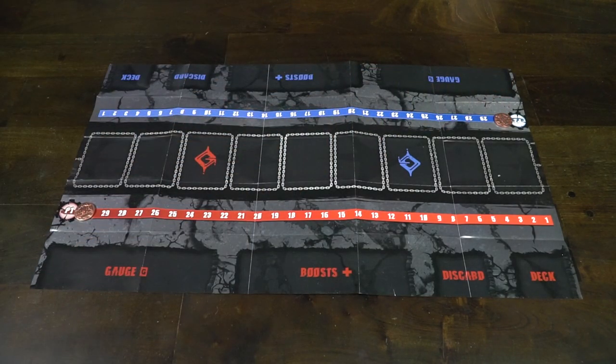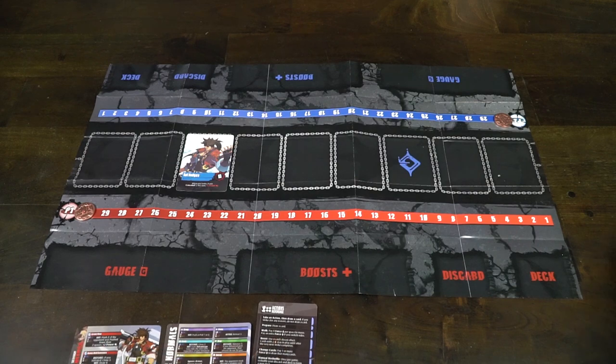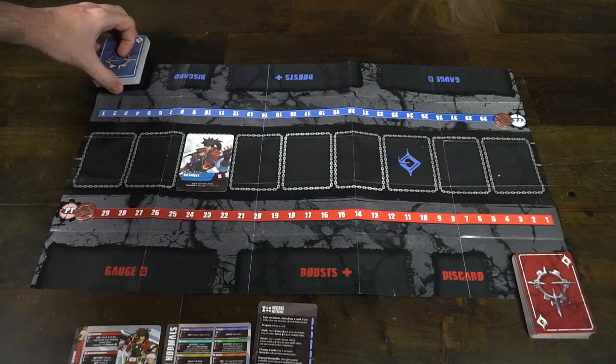Each player shuffles their deck and then takes their character card, or character miniature, or figure, or standee — whatever the main game might have — placing it down on their location on the board, red for red and blue for blue.